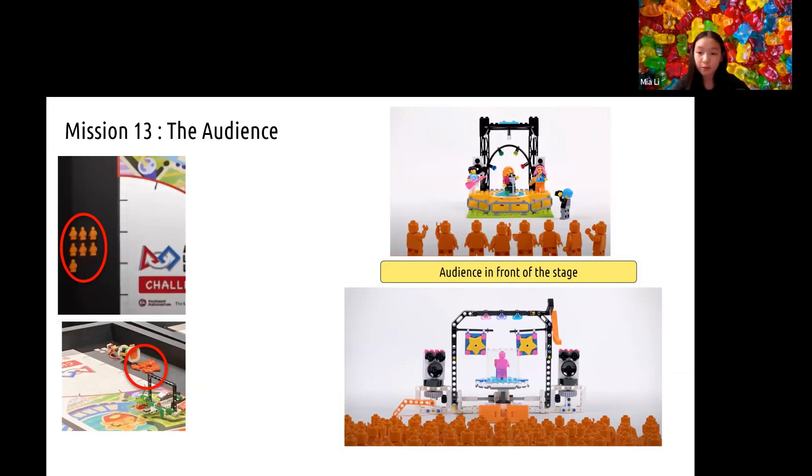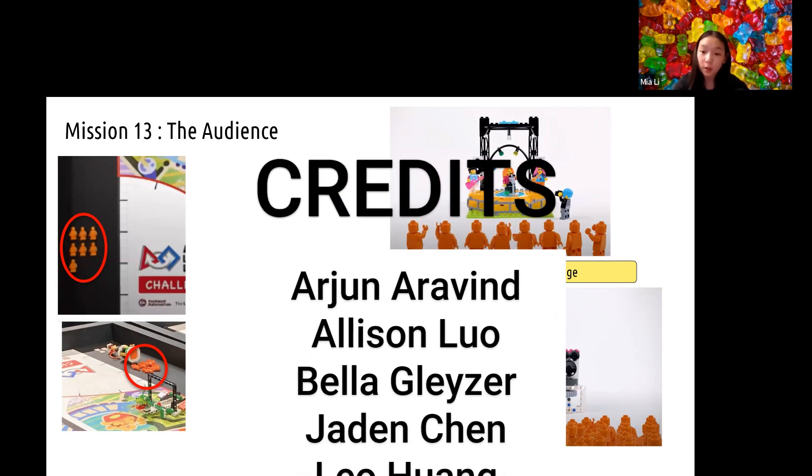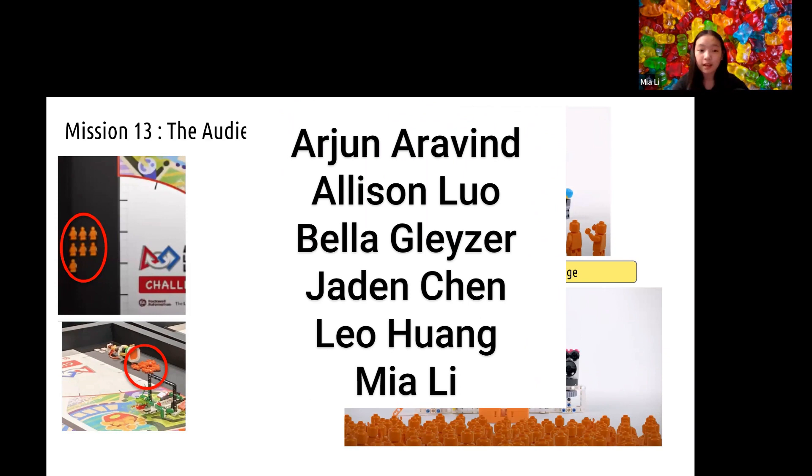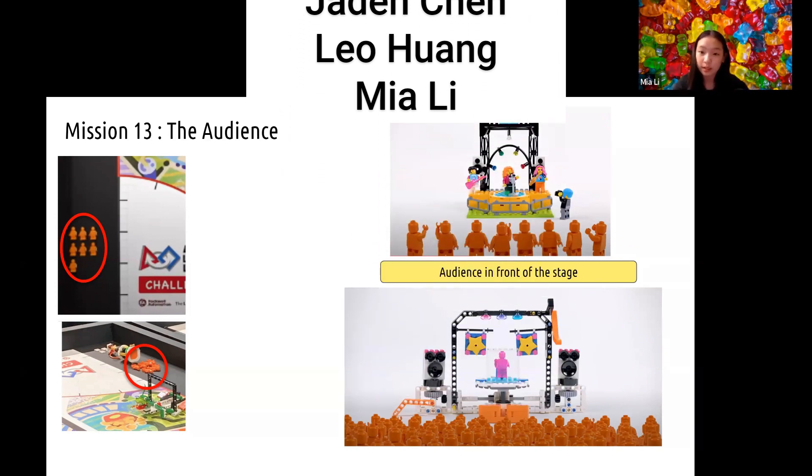There are seven minifigures displayed in the home area for both the teaser and World Festival show. In the teaser video, we saw a crowd of orange people gathered around the stage. We suspect that we may also need to transfer all these people in front of the stage for scoring, which could be done with the help of a cart or dumper. Thank you for watching today and we hope this video will help you in the future season. If you like this video, please like and subscribe so you can see our future analysis.